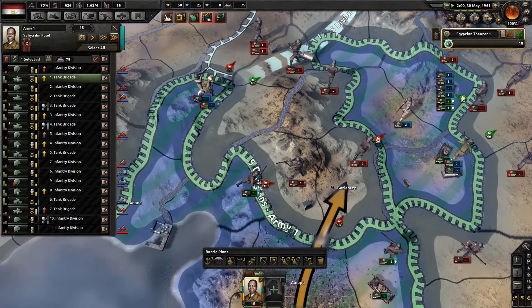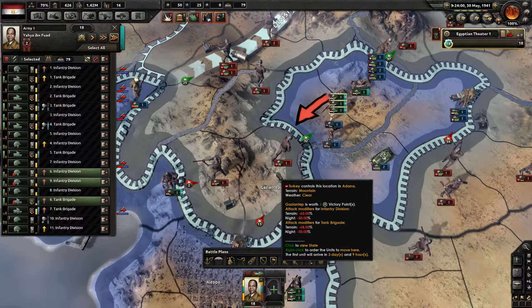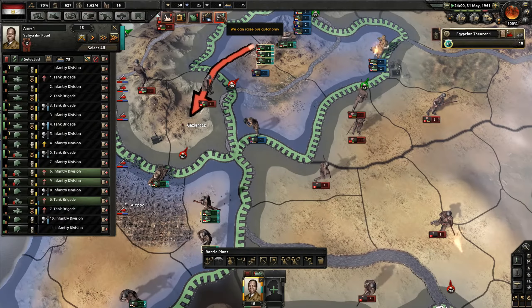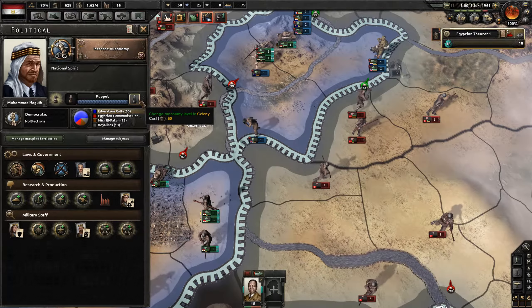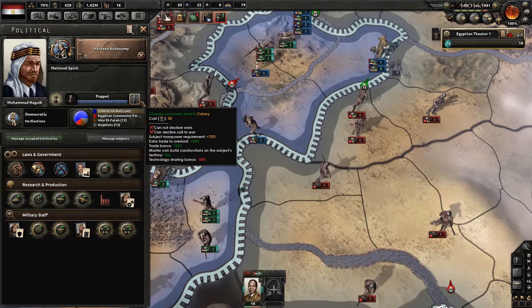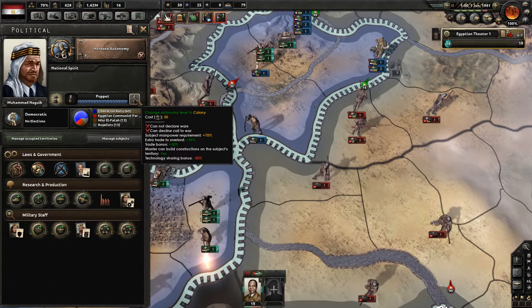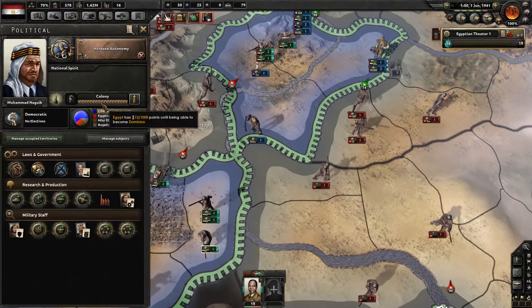We're still connected with troops, and that's a good thing because there are a lot of troops here I don't want to lose. We can raise our autonomy. Changing to colony — cannot call or declare war, cannot decline call to war, but we get extra trade to overlord and less manpower sharing. Minus 50 percent bonus — let's go for colony. And here we are, a colony!